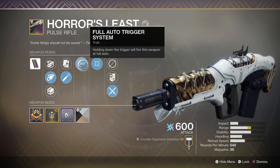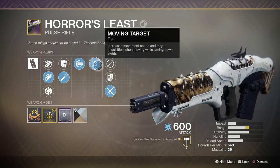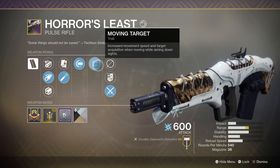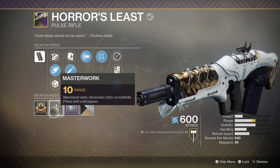Full auto just kind of feels really good with this high rate of fire pulse rifle, so I'm a fan of it. The final perk we have is Moving Target — increased movement speed and target acquisition when moving and aiming down sights, so more aim assist and faster strafing. That's pretty much all I can say about Moving Target; it's one of my favorite perks, so I'm really glad we got it.